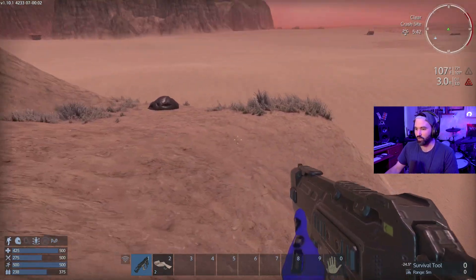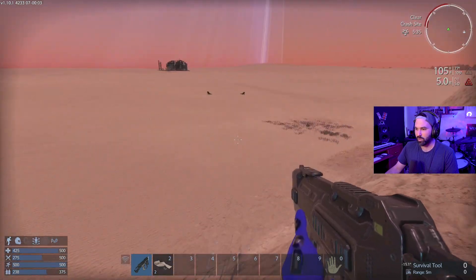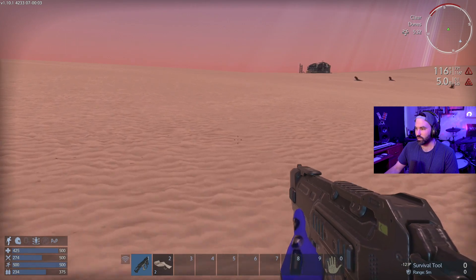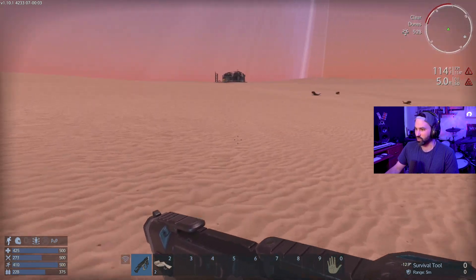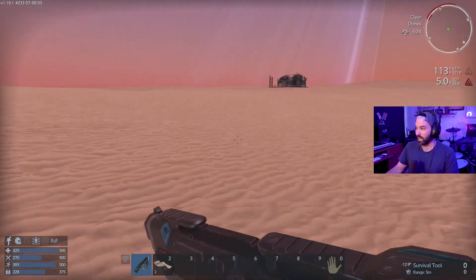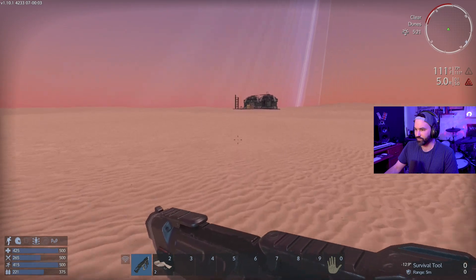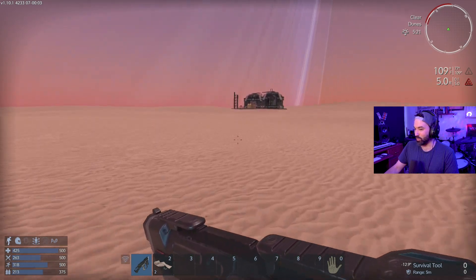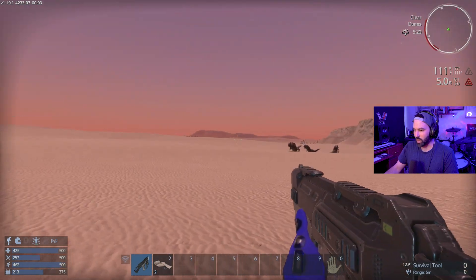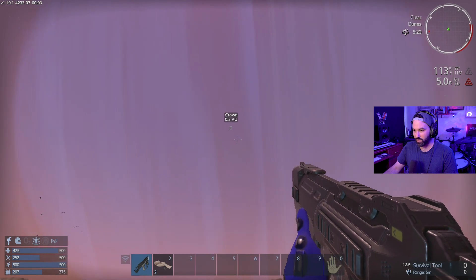Maybe I should walk across the sandy dunes and check that place out. Let's switch over to defense mode. I don't know if those guys are friends or what, but I'm gonna steer clear. It's really hot out here and the radiation is much higher. Radiation — am I at like 0.1 now? I'm just trying to make my way over here. Hopefully this isn't a huge mistake. Oh wow, there's a whole planet over there!